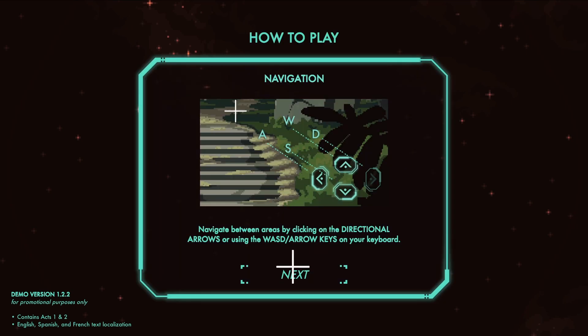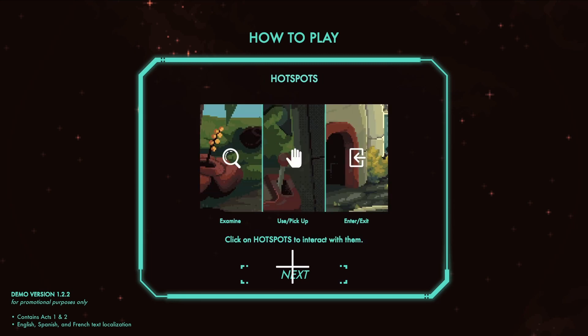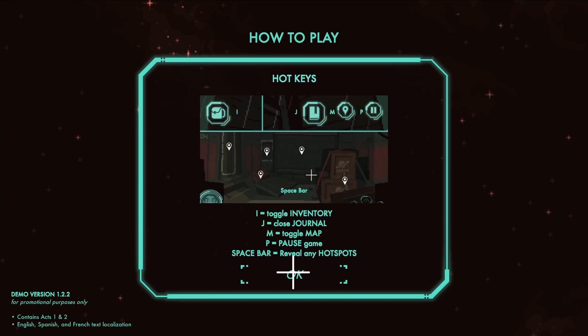Okay, so we're going to use WASD to get around. We've got three verbs: Examine, Use, Pick Up, Enter and Exit. It doesn't look like we can change them, but it's nice and simple. We can look in our inventory, we've got a journal — I wonder if that's like a hint system — we can toggle a map, pause the game, and we can reveal hotspots, which makes life a bit easier.